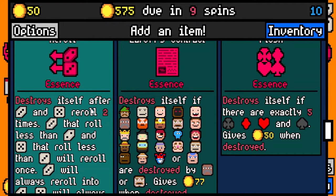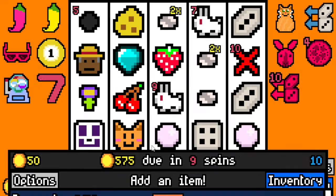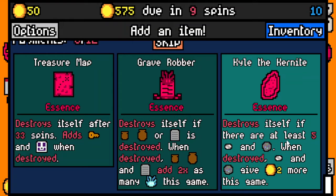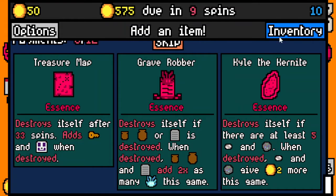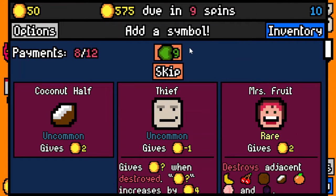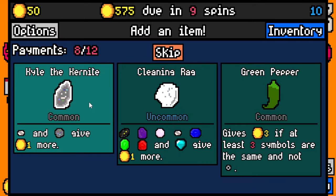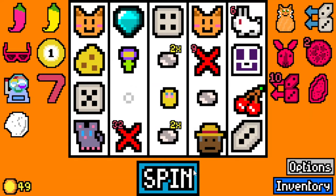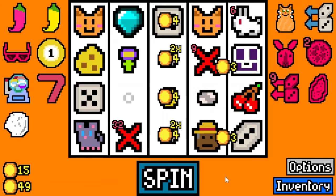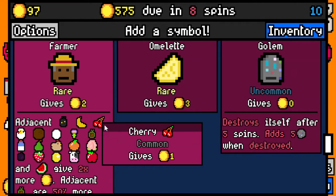Essence reroll - probably huge here. Destroys itself after this rerolls twice, will always reroll into max. Kyle the Kernite: destroys itself if there are at least five shiny pebbles or ores; when destroyed, shiny pebbles and ores give two more this game. We have four shiny pebbles - we need one more. I'm gonna roll. I'll take the capsule, take the void fruit. I got cleaning rag. Kyle the Kernite was showing up too - these shiny pebbles are gonna be insane. A dame would be amazing as well. I don't think I do another golem.